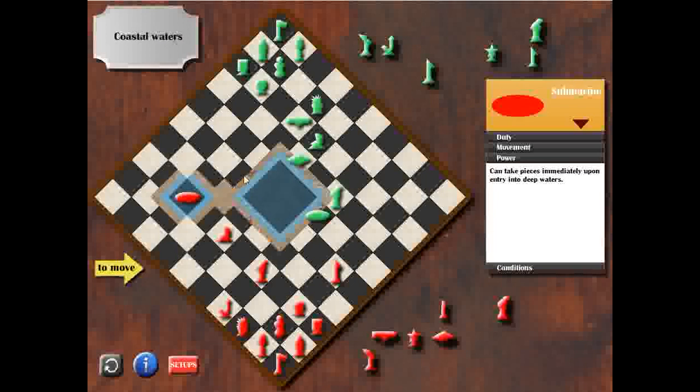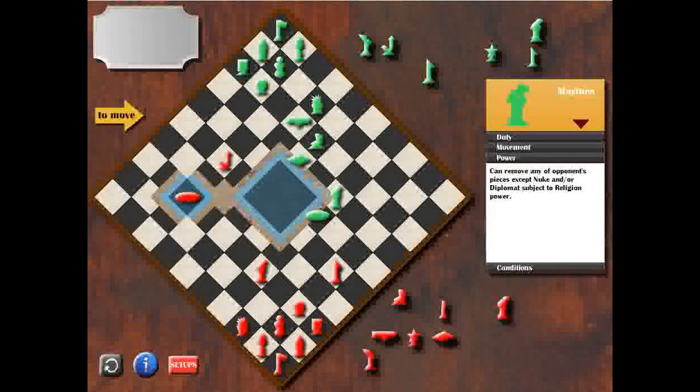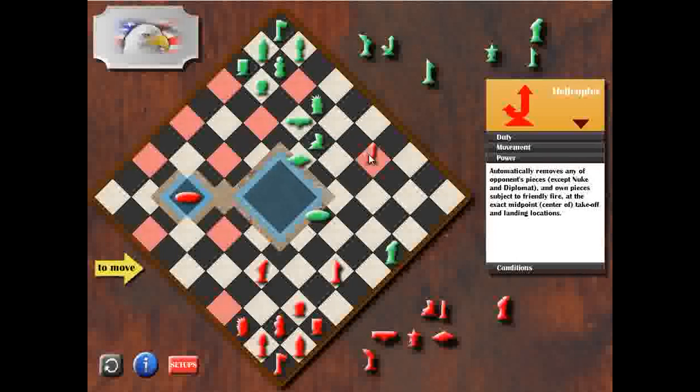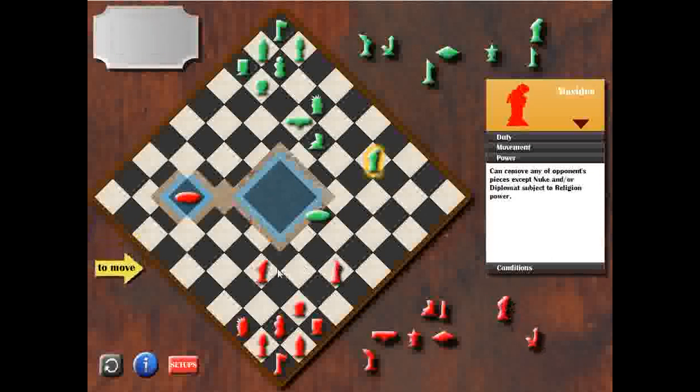My submarine is in the deep waters. I lost my Coast Guard and my aircraft carrier, so I don't need my Mover. That means I can freely move my helicopter here — I just flew over my Mover because I really need this space. Now I can capture his Coast Guard, and I sacrificed my helicopter — he will capture it for sure. Now I can stick back to my plan. I move my marine piece closer to the expanse, but not close enough to his marine piece so he can capture me.